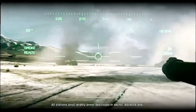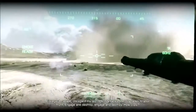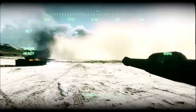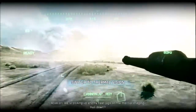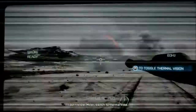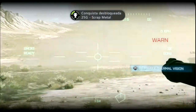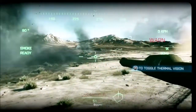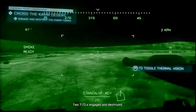All stations, land world and family destroyed in sector. Advance — disregard my last. Identify tanks to uniform. Engage and destroy. Anvil 3-1, we're picking up enemy heat sinks on the thermal imaging. Pull down. Miller, switch to thermal view! Shifting out is zeroed in! You rock, dude! Boom! Two T-72s engaged and destroyed. Nice work, 3-4.